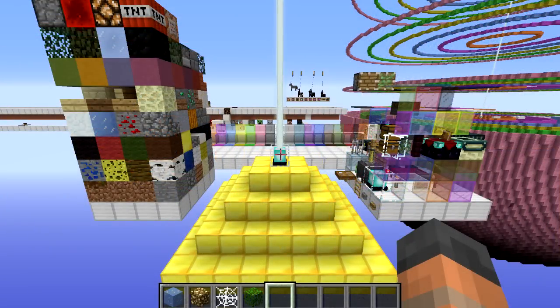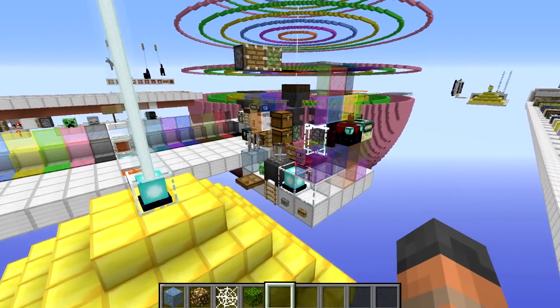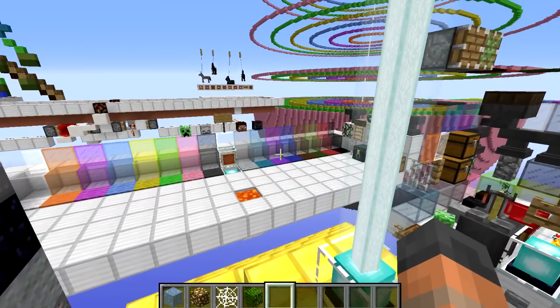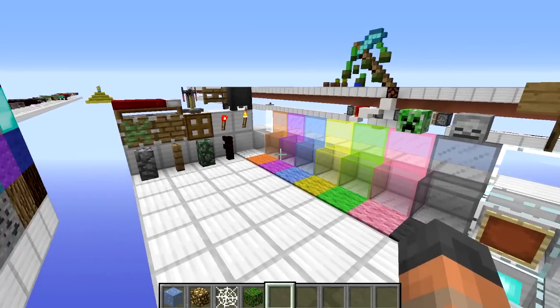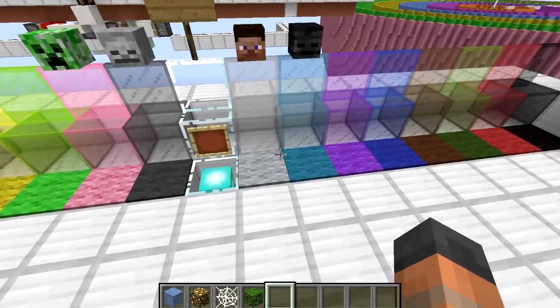We have now tested all of the blocks in the game and that did not take as long as I expected. However my idea to put the blocks onto these two platforms has left our results a little bit clustered, so I decided to reorganise them so we could have a look at what blocks the beam can shine through. As you would expect, glass is one of them, and all the different types of stained glass including the panes, and also carpets — the beam can shine through.